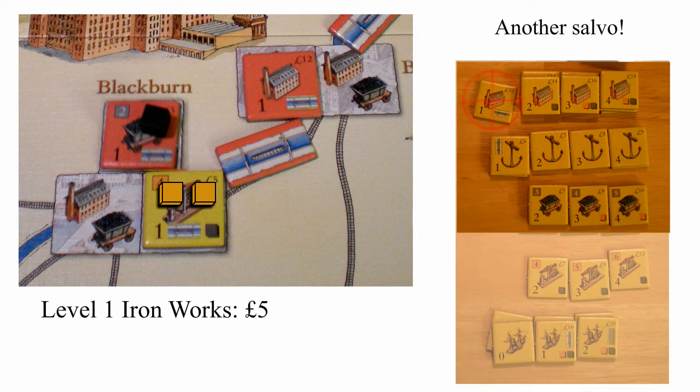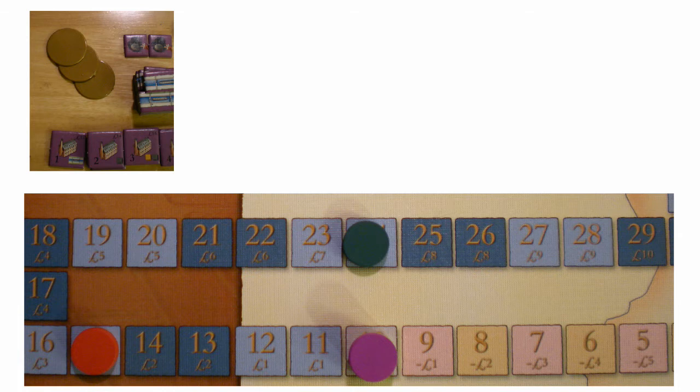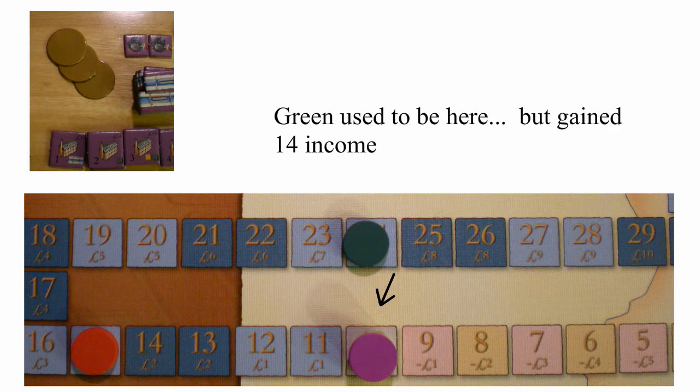Purple realizes her cash flow is weak, so she decides to play a card to take a loan. To understand loans, let's look at the income/victory point track. Even though they're on the same track, income and points have little to do with each other. Whenever a tile is flipped, the owning player moves their disc up the track the appropriate number of spaces.